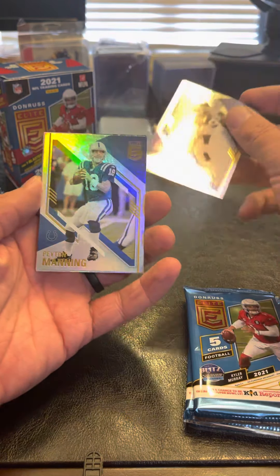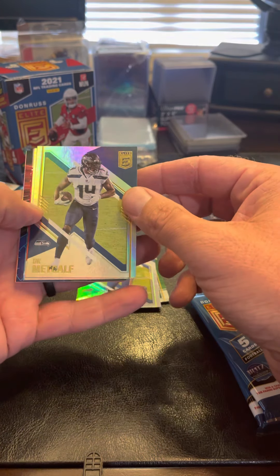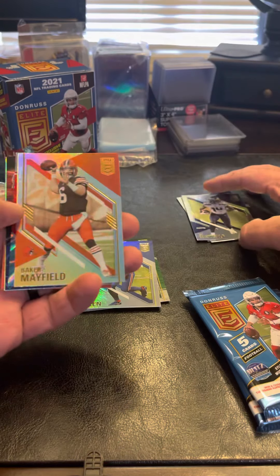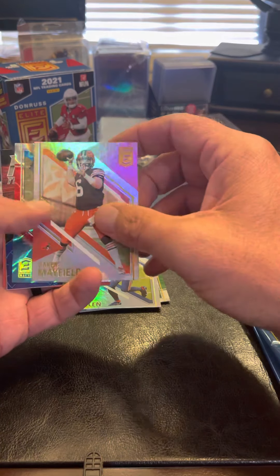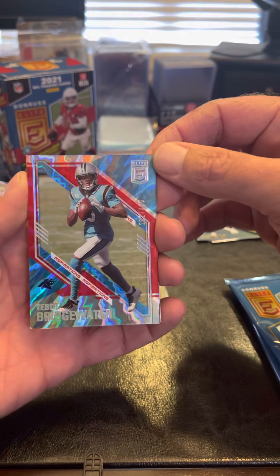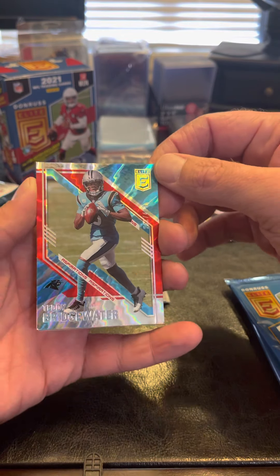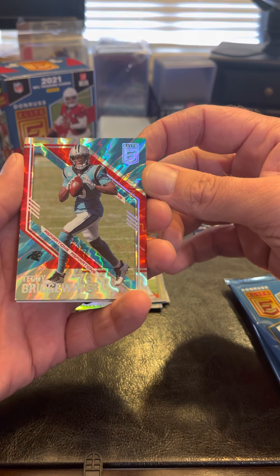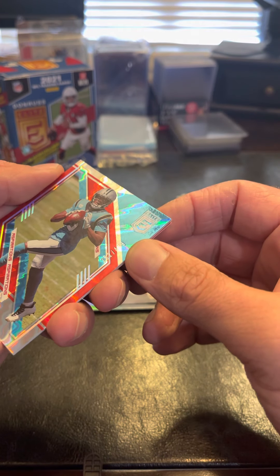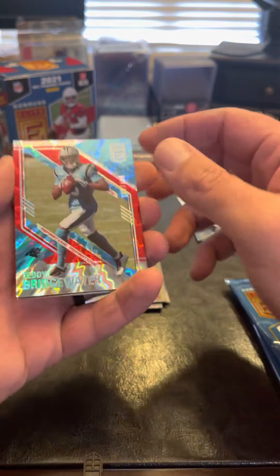Let's open up the second pack here. Like I said, I'm not expecting to get anything big. DK Metcalf — he's a beast. Baker Mayfield. Here's our Aspirations — we got a Teddy Bridgewater. I'm a Minnesota Viking fan, so I was pretty excited when he came on board, but unfortunately he got injured and we released him. This is numbered — number 282 of 499. It's a nice-looking card.